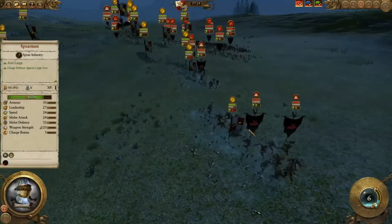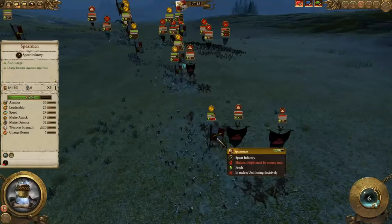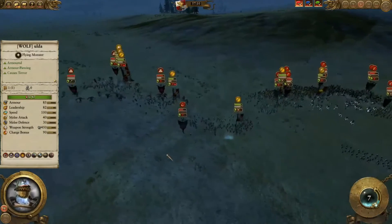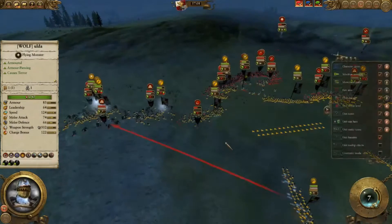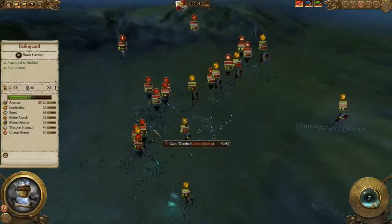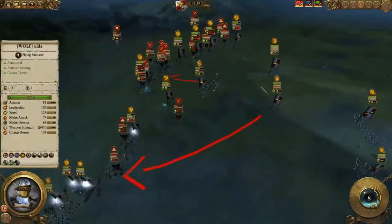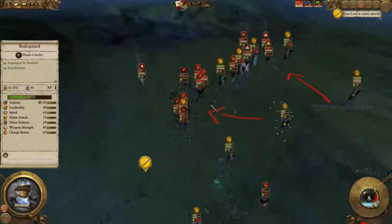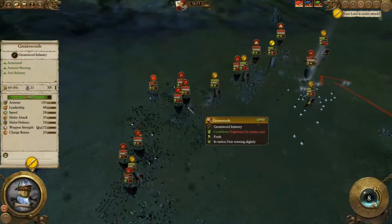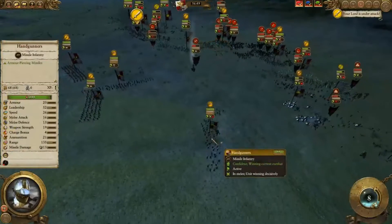Spearmen and Swordsmen are basically destroyed — the Swordsmen are gone. The Spearmen are actually decent, it's just their morale that's the issue. One of the Crypt Horrors is not going to win because it's now facing the Empire Captain, a Demigriff, and Spearmen — so they're basically destroyed. We had a charge in the center by the Reichsguard. The Handgunners are focusing the Crypt Horrors on both flanks, and reinforcements are coming in. The Great Swords had a nice charge in the center.